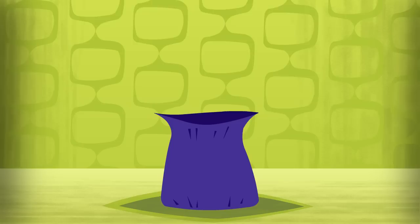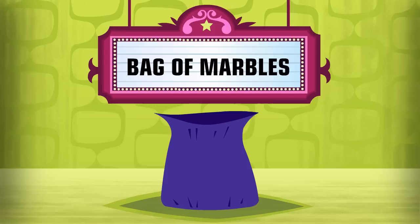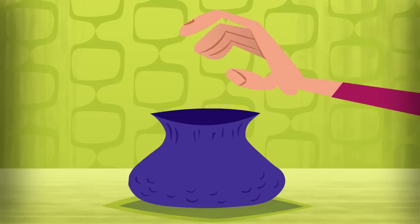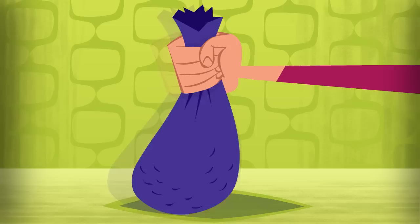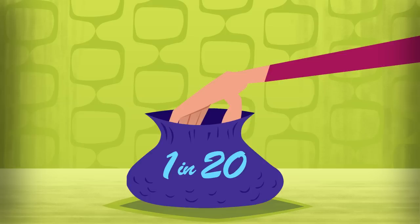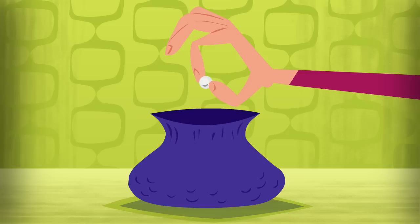The following illustration describes how a VLT works with a simple bag of marbles. To begin, we'll have 19 losing white marbles and a single red winning marble. In order to make the outcome random, the bag is given a good shake. Now there is no way to predict where the red marble is. On each play of the VLT, your bet allows you to reach into the bag and take out one marble. Since there are 20 in all, your chance of winning is one in 20.